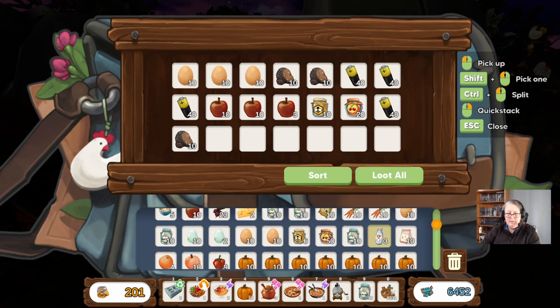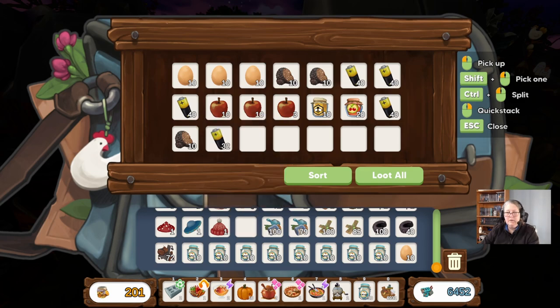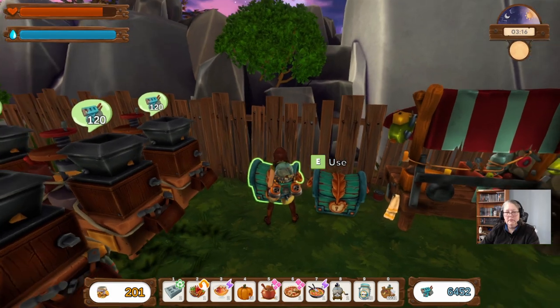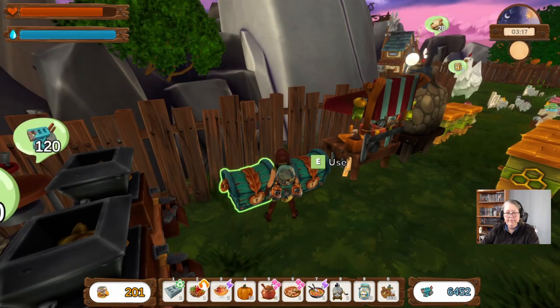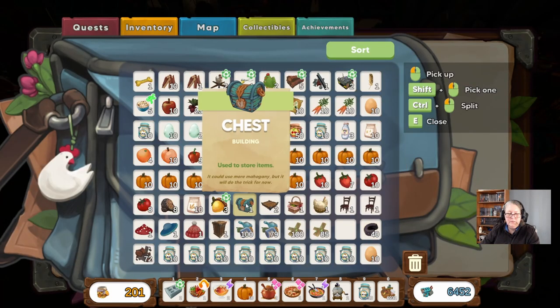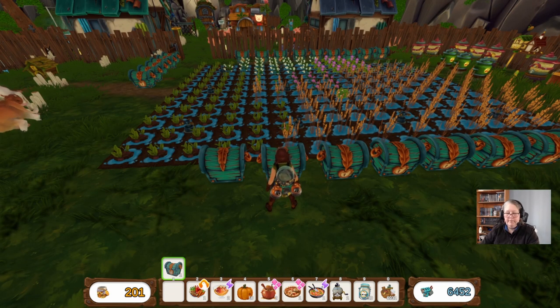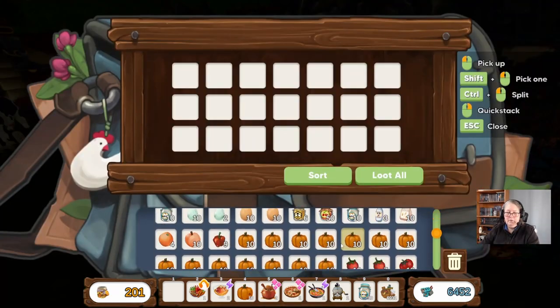What was I putting in here — batteries maybe? This is so not going to work. Looks like I need more boxes. I do need a pumpkin box and I did notice a chest in here somewhere — there it is. Pumpkins away.